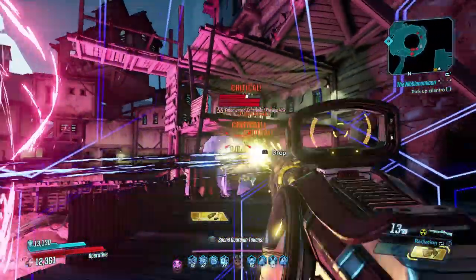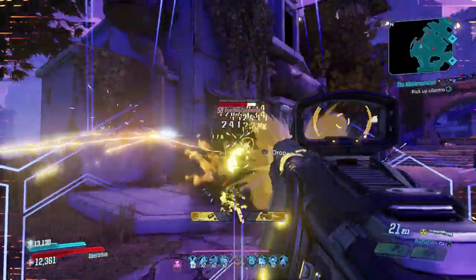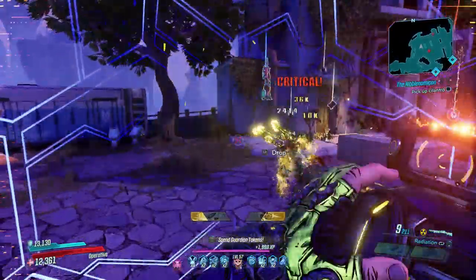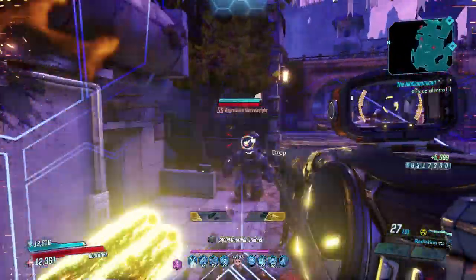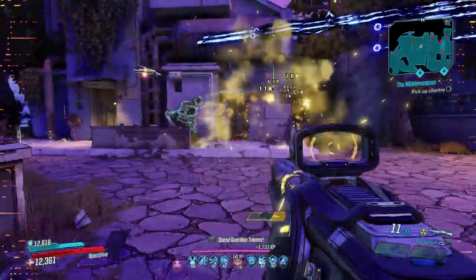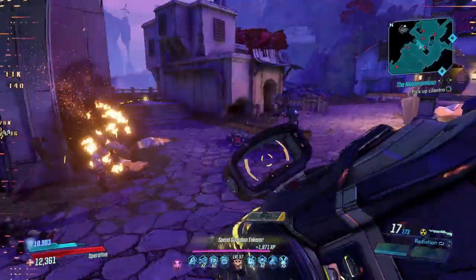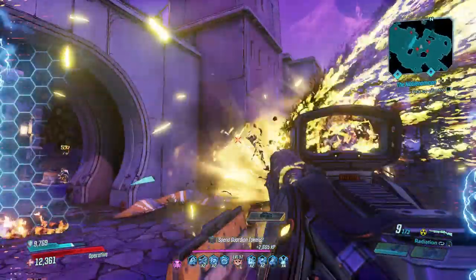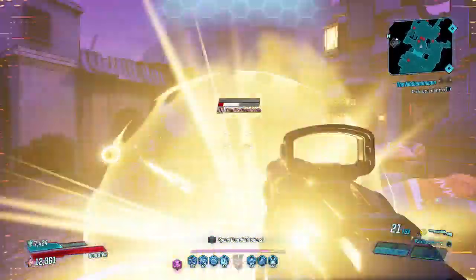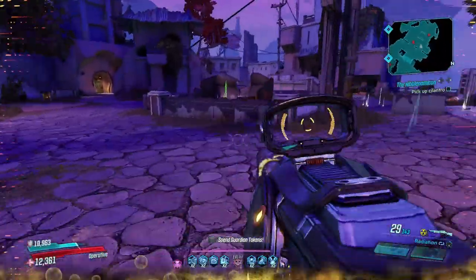The Insider is a heavy-hitting Maliwan shotgun with a decent fire rate and reload time. Like pretty much every Maliwan gun in the game, it comes with two elements that you can switch between, with the most adaptable pair being incendiary and radiation. However, unlike a typical Maliwan weapon, it doesn't have any charge time, which is nice and means there's less waiting and more shooting.